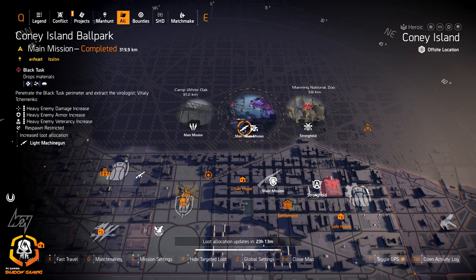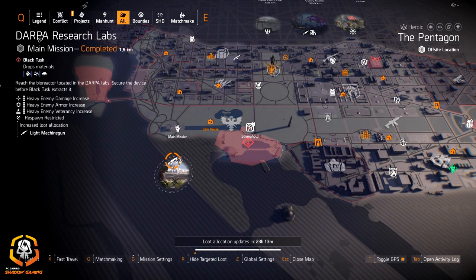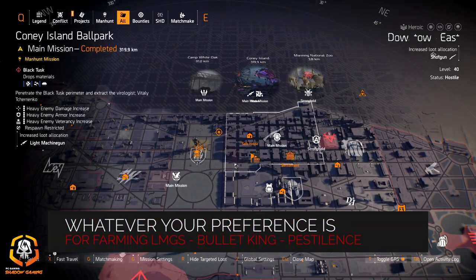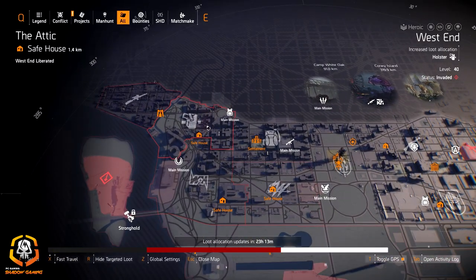There's light machine guns at Coney Allen Ballpark and over at DARPA Research Labs if you're looking for the Bullet King or Pestilence — you can choose which one to farm. Light machine guns aren't anywhere else today. Then Badger Tuff for that 10 shotgun damage if you need it.